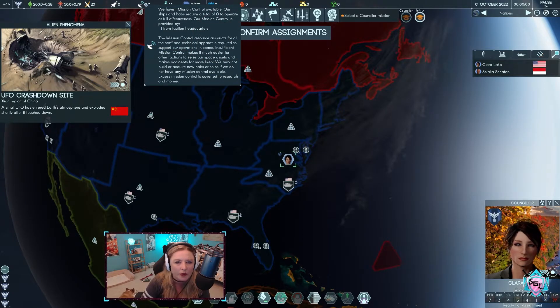We have one mission control available. Our ships and habs require a total of zero to operate at full effectiveness. Mission control resources account for all the staff and technical apparatus required to support our operations in space. Insufficient mission control makes it much easier for other factions to seize our space assets and makes accidents far more likely. Accidents sound bad. Excess mission control is converted to research and money.